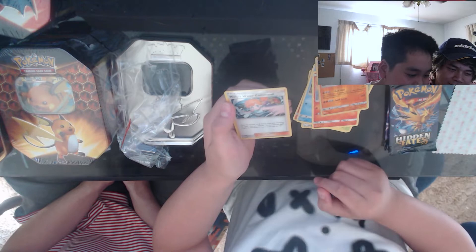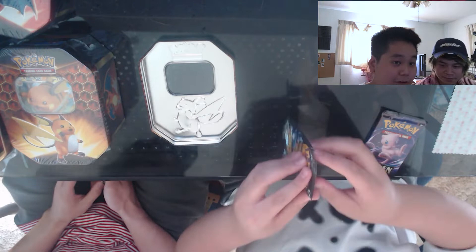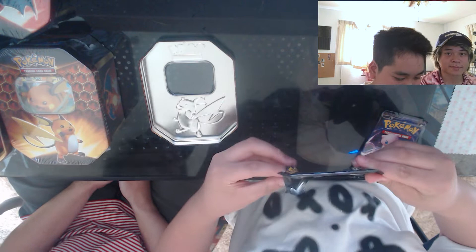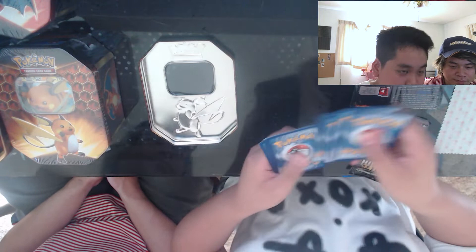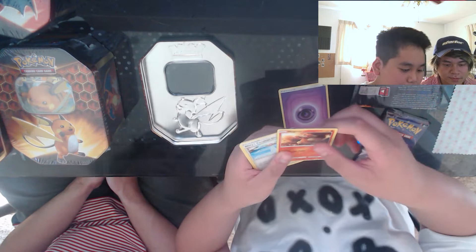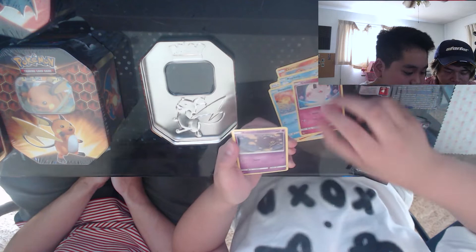I thought we were gonna get the Zard because we got Charmeleon. Oh — and these come with four packs, I didn't know that! That's hype. Psychic energy, Magmar, Misty Cerulean Gym, Sabrina's Suggestion, Charmander, Magikarp, Slowpoke, Clefairy, Koffing, another Sabrina's Suggestion — this one's cool — and Mr. Mime.